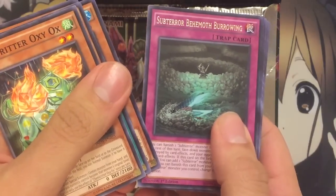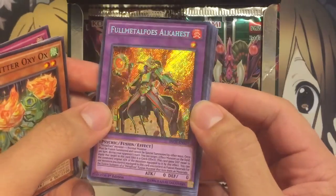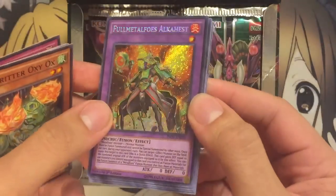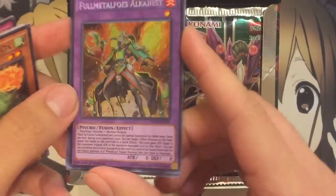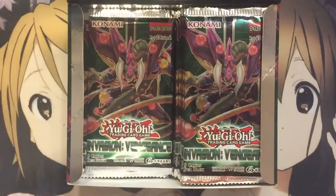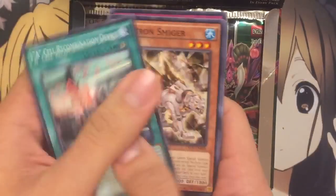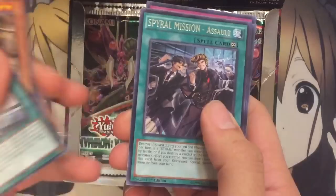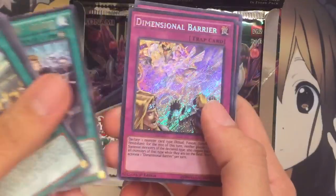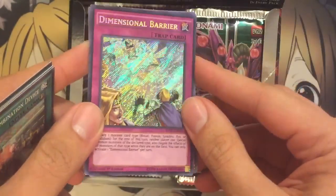Super Sub-Terror Behemoth Burrowing. And there's one of our secrets — Full Metal Foes Alkahest. Looks really nice. I think it's also a pretty good card for the Metal Foes. We have a Spiral Mission Assault. And nice, the Dimensional Barrier! Sweet. Very good secret — I'll take that.